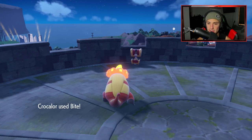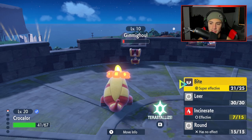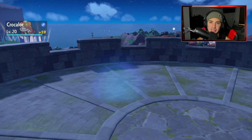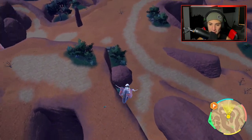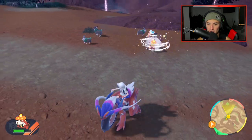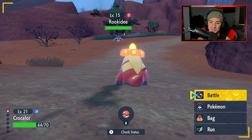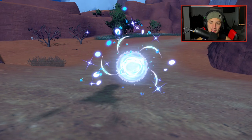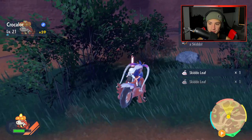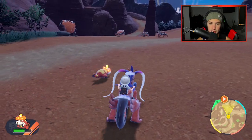I had a Jigglypuff and I was just using Metronome on it to pass time and see what moves I could get, and Sacred Fire was one of them. I can jump off this cliff with my Koraidon. Something I can actually do is get some extra XP by sending my Crocolore out at Skiddos — if you have a Fire-type Pokemon, just find Skiddos and quick action them. He'll just take them out and get some extra XP while you run around. And look at this — this is the Stony Titan area.